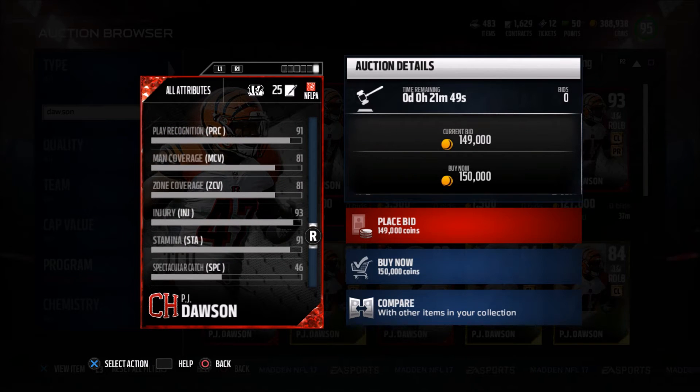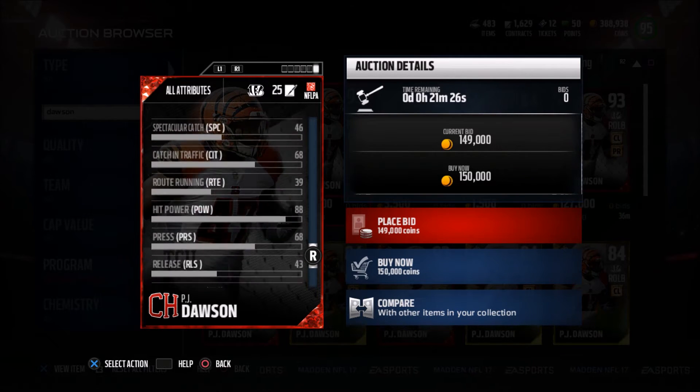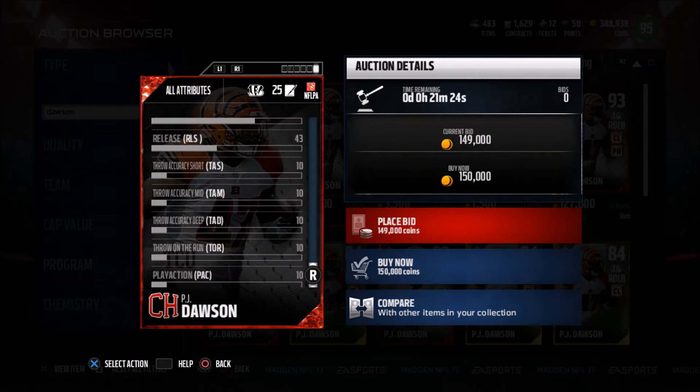He has 81 man and 81 zone. That's kind of rare — you see man being the same or better than zone on a linebacker. So that's pretty cool. You can't really leave him alone, but 81 zone is pretty good. 93 injury and 91 stamina — 91 stamina is nice, not the best in the world but still pretty good.